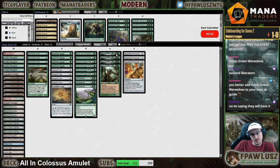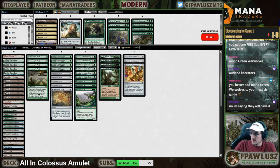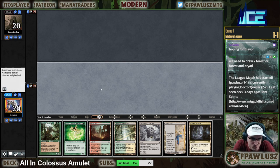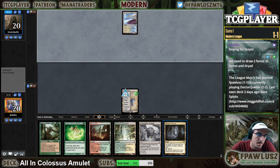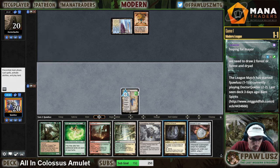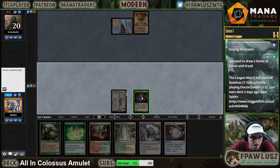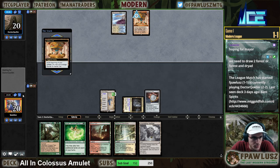Pretty sweet, pretty good stuff. Finally a good hand — awesome. Playing against Dr. Queller, so we're very likely playing against Spirits. We can go turn one Saga. Spirits it is. Let's go with this — we're gonna name Giant. And we should have named... oh no, this is just lethal. Never mind.